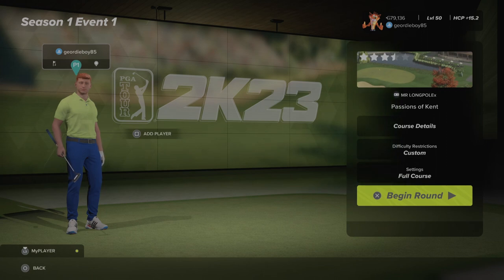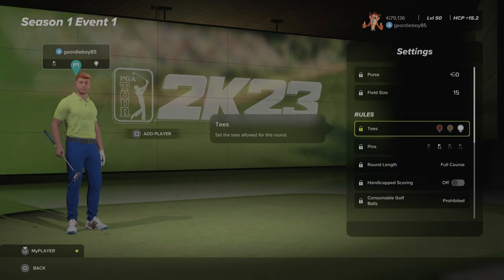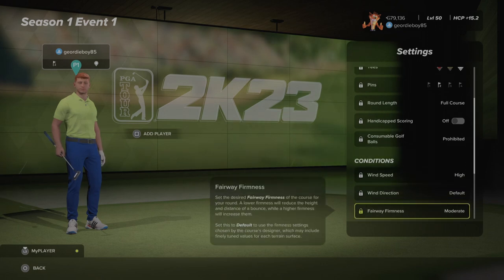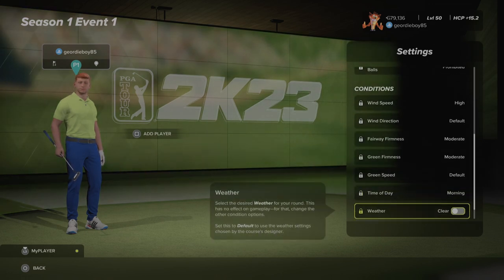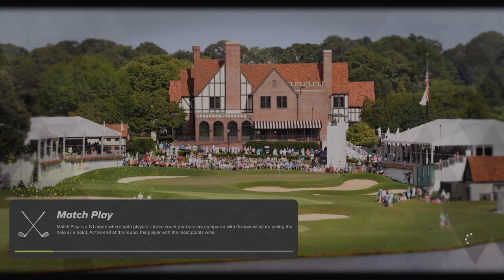Hi there and welcome back to the channel. We're playing the Sanctuary Legend Ultra 2 sim society, it's season one, event one at the Passions of Kent. Let's have a look at the settings for round number two: white tees, pin number two, high winds, default wind direction, fairways are moderate, greens are moderate, speed is set to default. Routine off, in the morning it's clear skies and there's crowds on the course. Let's get into it.